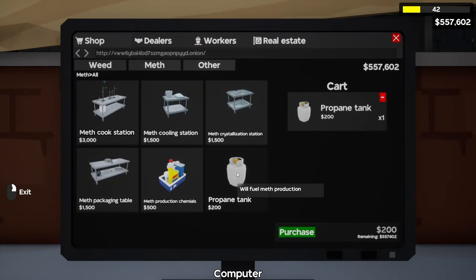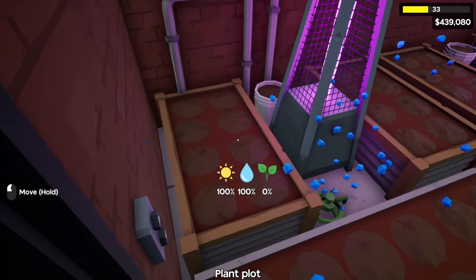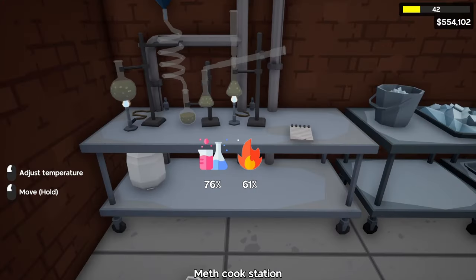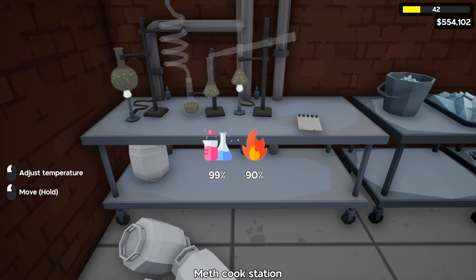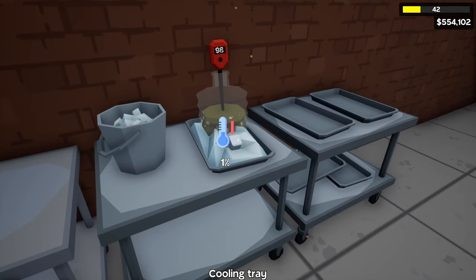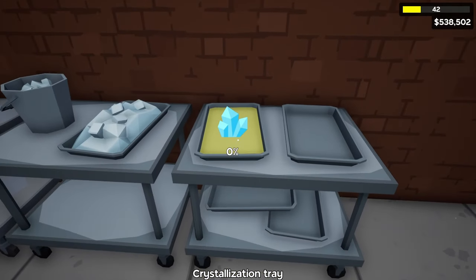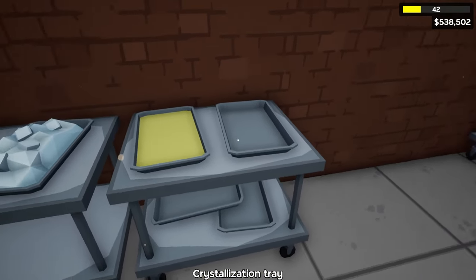While we wait we're going to buy some more propane and more chemicals. Unlike the weed business where you can have a sprinkler water your plants for you, this is going to be a little bit more hands-on and take a little bit longer. In just a few seconds we'll get our first batch. Now we got to place it into the cooling station and wait for it to cool. Once it's done cooling we can take it and place it over to the crystallization table, which looks like it can hold two.